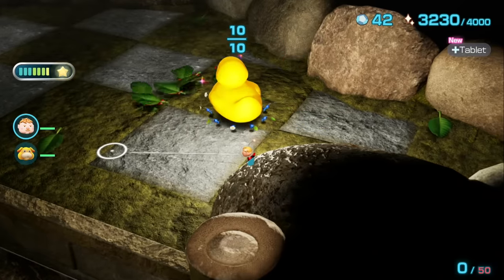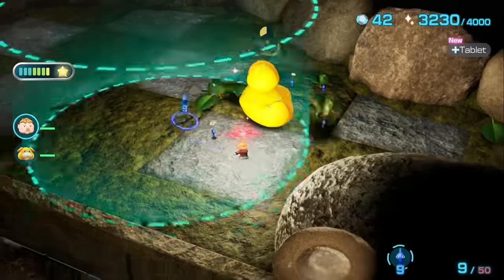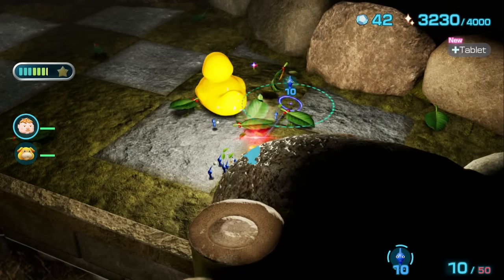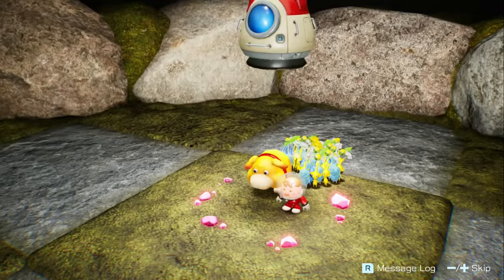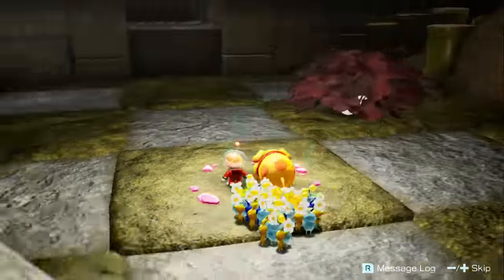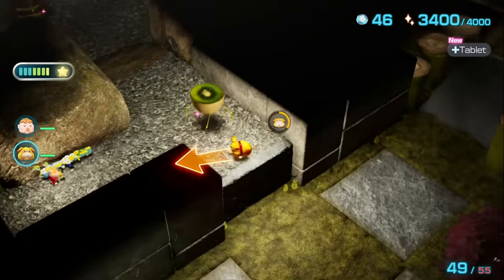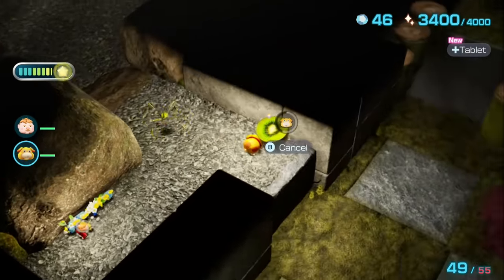There are harmless skitterleaves, and thankfully the Pikmin cooperate and don't attempt to kill any of them. That's all the treasures on sub-level 1, so on to the next sublevel where we meet the Dweevils. This run has some of the most infuriating challenges I have ever had to go through in life.